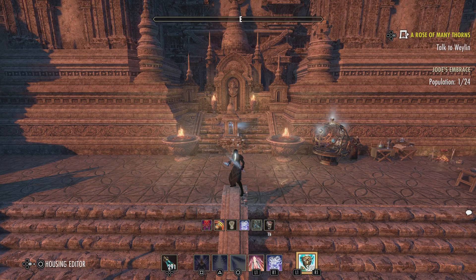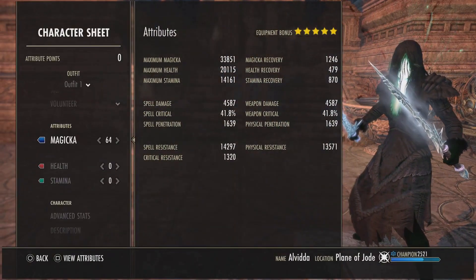Hey, what's going on YouTube! Today I'm going to showcase my off-meta no-pet hybrid Magicka Sorcerer build for the Scribes of Fate DLC patch. This build is capable of pulling over 110k on the parse dummy and is viable for most content. As with all builds, please use them as a baseline and alter them to your specific needs or preferences.